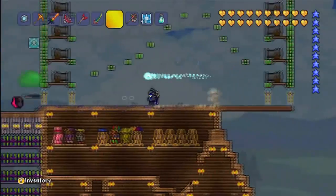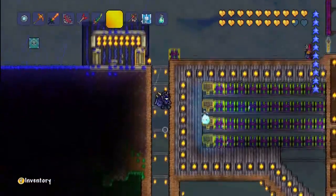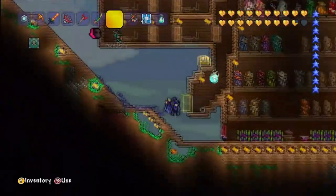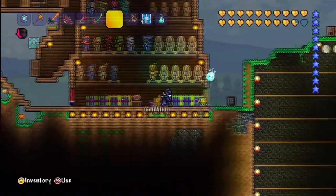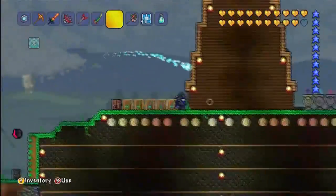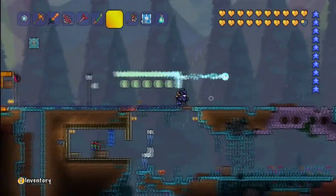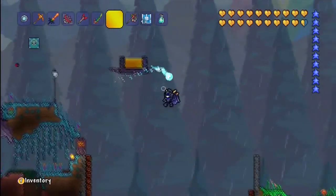Oh, rainbow slime! Let's go get the rainbow bricks off it. They normally give a good selection of rainbow bricks — probably about 30 to 40. Nice selection. And collecting some music boxes, going all the way to the right.